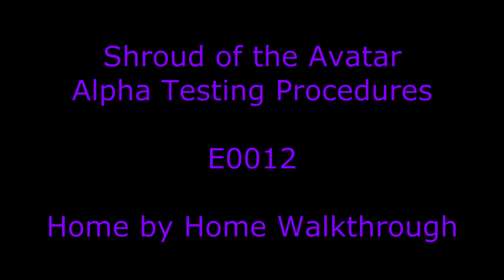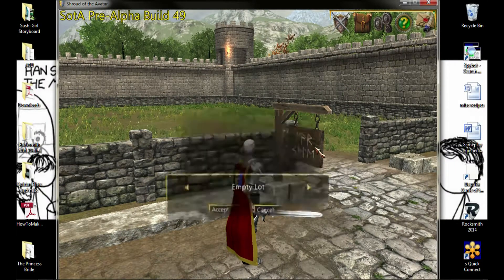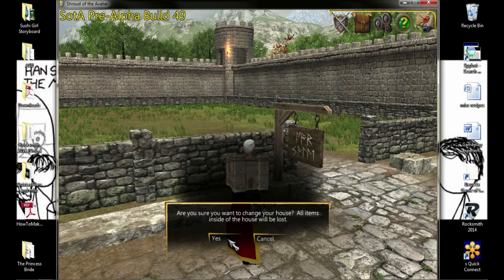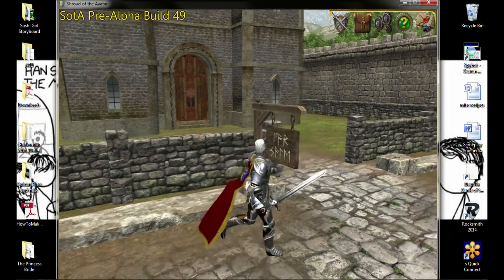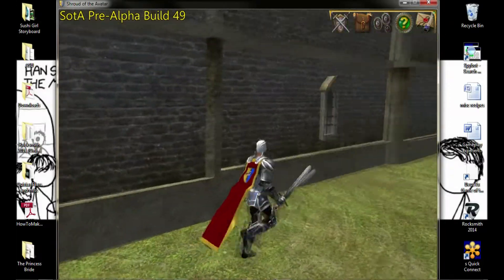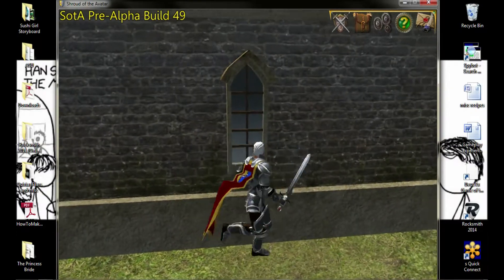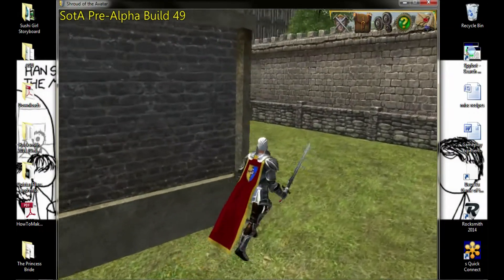Dexterum testing — alpha testing procedures for Shroud of the Avatar, home by home walkthrough. These lots contain purchasable houses for players, eventually. For the purposes of alpha testing, we were given access to all of them, so I systematically went by, one by one, and did a walk around and walkthrough of each. The procedure is pretty similar for every home I do. I will talk you through this one and then only point out issues for each subsequent home or building.